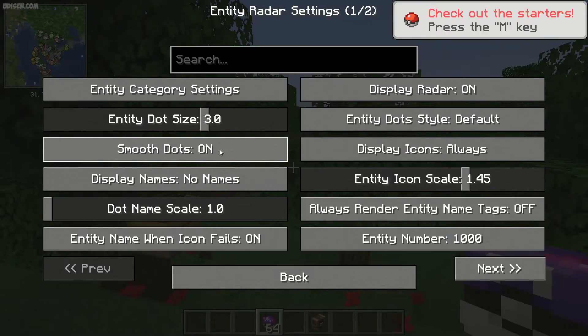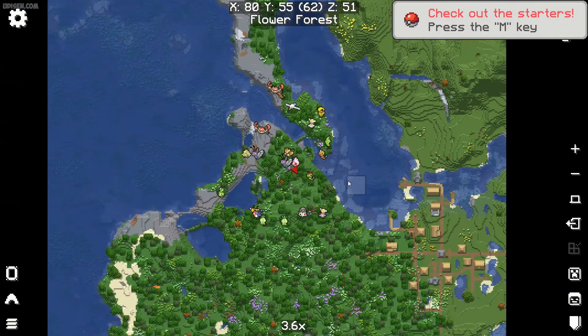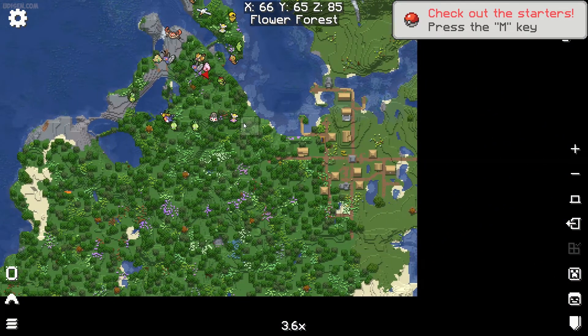Press Y → Entity Radar Settings — I can scale the icons here. Adjust the scale, then Back, Back. Press M button. Now it's a comfortable size.